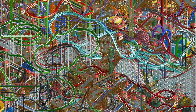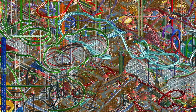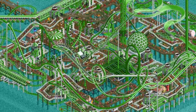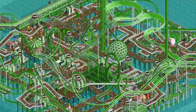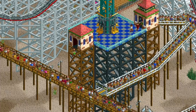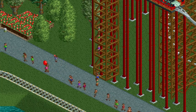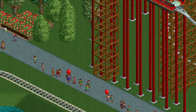Hello everyone and welcome to another video. Sometimes you find yourself in a situation where there just isn't enough space to build both a queue line and an exit path. Depending on the situation this might not actually be a problem, as guests do not need an exit path to exit the ride. You could just let the guests drop down onto a path that is below the exit, because guests in RollerCoaster Tycoon are secretly cats — they don't mind a drop from any height and just continue walking like nothing ever happened.